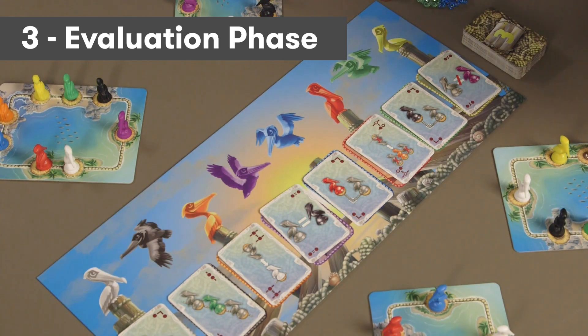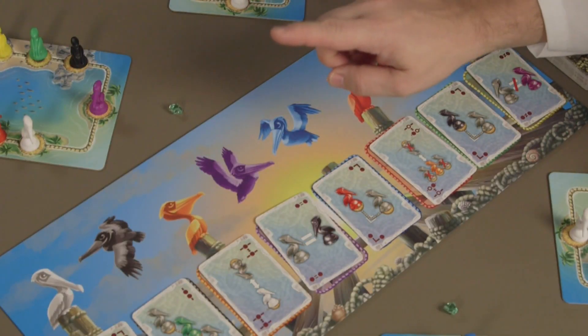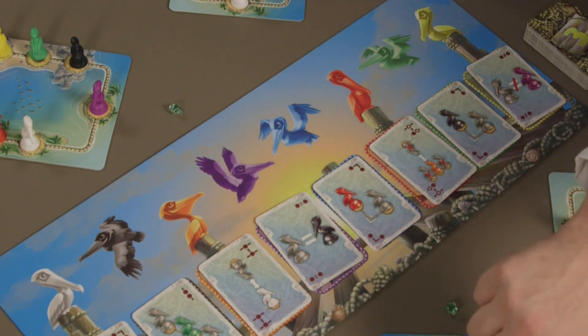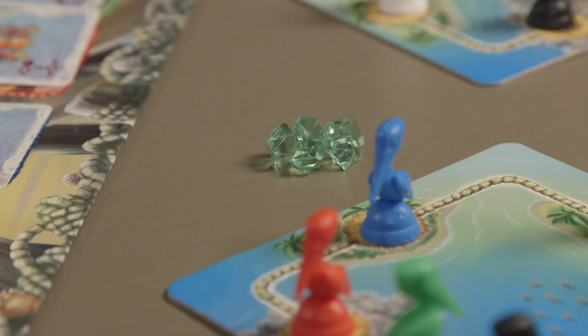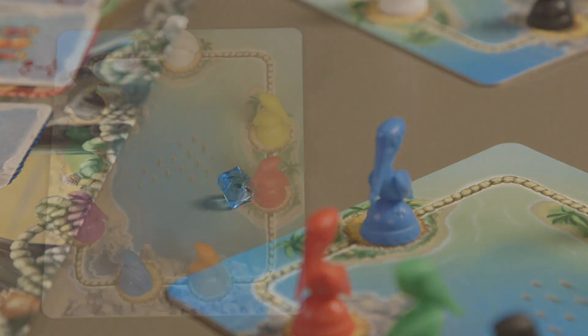In the Evaluation and Penalties phase, each request card is evaluated from the left side of the game board to the right, to see which players were able to complete each pelican's request. The starting player reads where each bird should be, and the other players announce whether they were correct or not. If a request was met, it's all good. If the request was not met, or a pelican was left off the nesting board, the player must take a green penalty stone. If a player holds five green stones, they may trade them for a blue five-point stone. You do not want the blue stones.